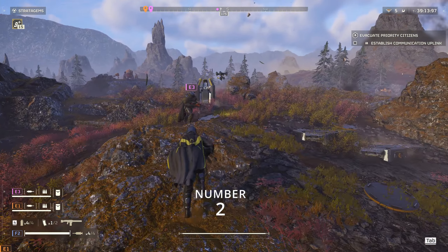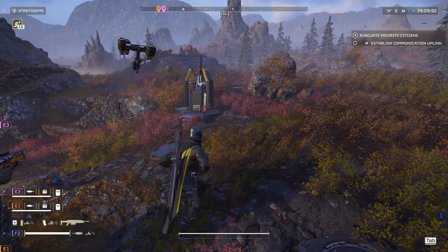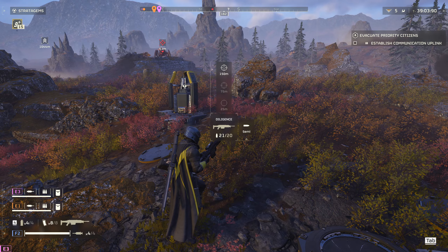Number 2. Every weapon has special adjustments that can be made to them, like changing the rate of fire, scope ranges, or flashlight options. On PC, hold R, or on the controller, hold the reload button for your weapon's options.